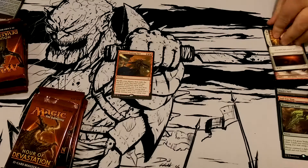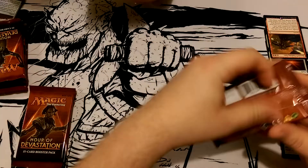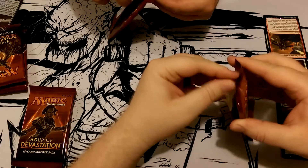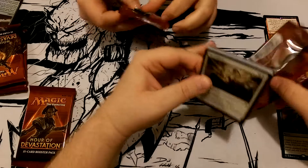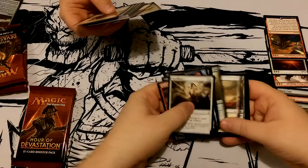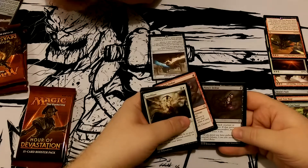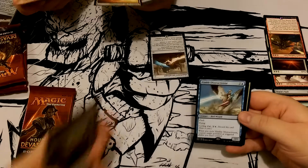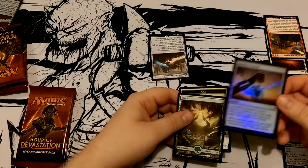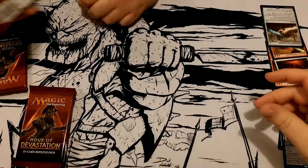I'm gonna say mine is better. I'll check the prices — are we going by price? We'll let you decide. Our fates are in your hands. We are the Gatewatch and you guys are Nicol Bolas — you can manhandle us however you want. All right, here's my rare — Nimble Obstructionist is my third rare. Oh, look at that — a little foil happiness. Fantastic. Full art! I'm sorry, but look at that. I won that.